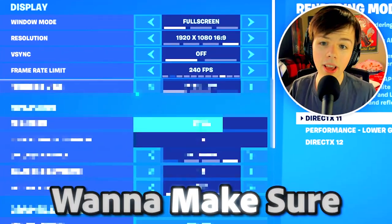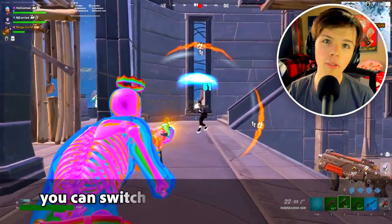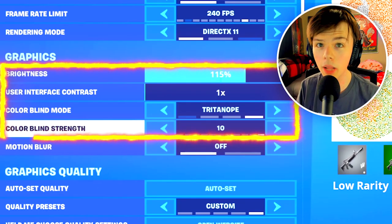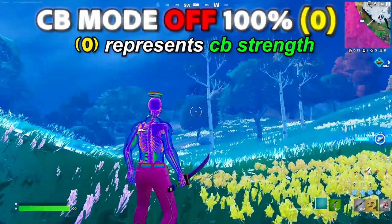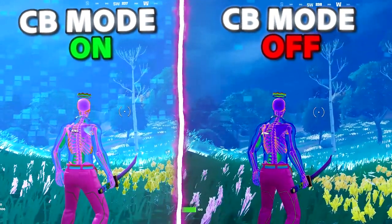This is super important: you want to make sure that you switch to DX11, because there are a bunch of different settings that you need to change on DX11. I also want to talk about my colorblind mode — I'm using 115% brightness with Tritanope on 10 colorblind strength. This lets the game colors pop just that little bit extra, which really makes the game look a ton better, and it also lets you see in the storm just that bit easier, which is very important especially in competitive.